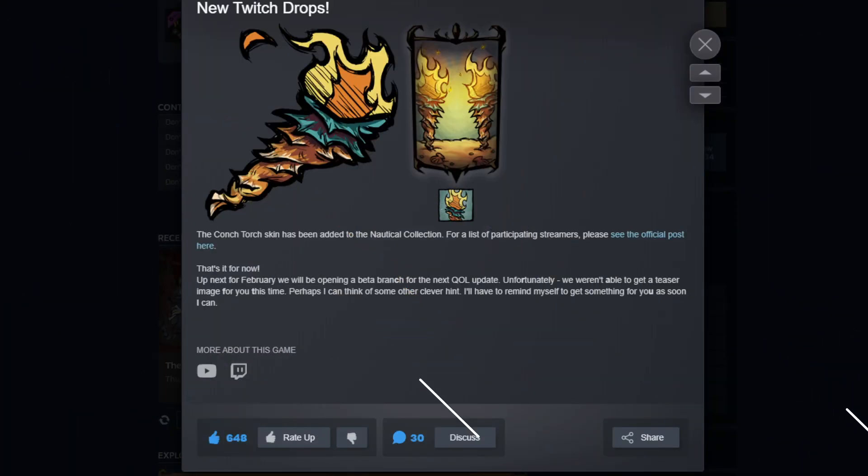This is not for sure — I don't know if this is definitely happening — but something showed up on the Steam page when Don't Starve Together's Year of the Catcoon got released. As you can see here, they released some information showcasing the Year of the Catcoon, and they said that's it for now. Up next in February, we will be opening a beta branch for the next quality of life update. However, if you look on the page, they have highlighted each individual letter indicating something called 'Craft UI.'